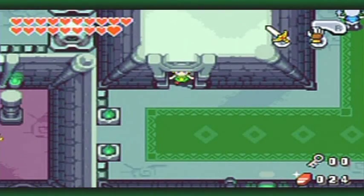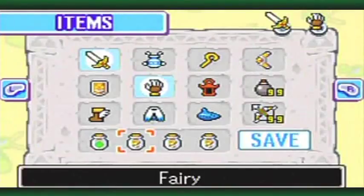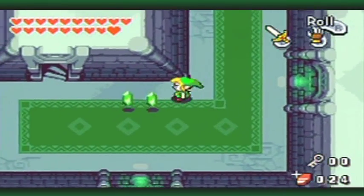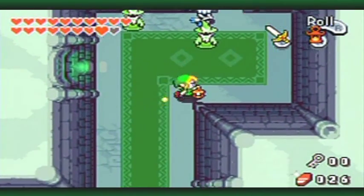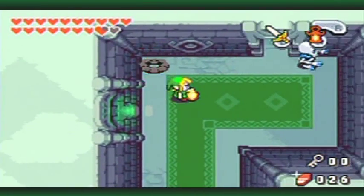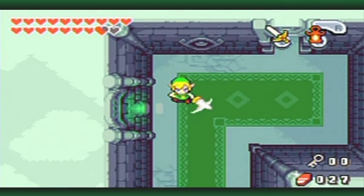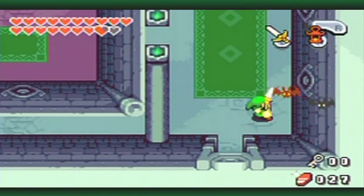This takes us downstairs. I'm not going to drop off there — I think that actually leads over to the map I already got. Wizrobes, stop shooting at me! I heard that Wizrobes are all weak to the lantern — like it kills them in one hit, all versions of the Wizrobes. Look at that! I should try more stuff on more enemies. I'm primarily a sword user, that's just my play style, but I really should try to experiment with more stuff.